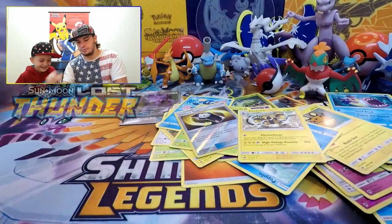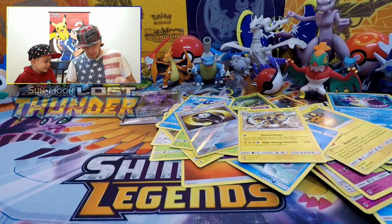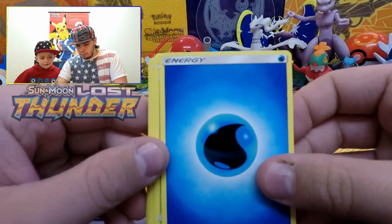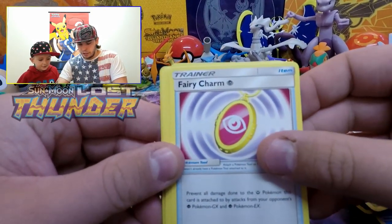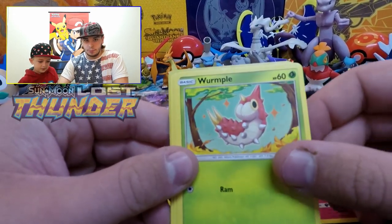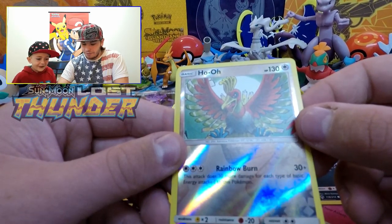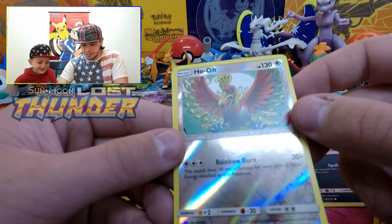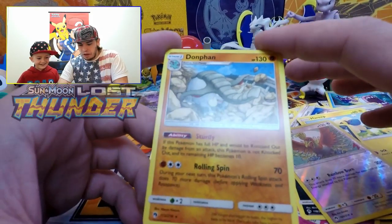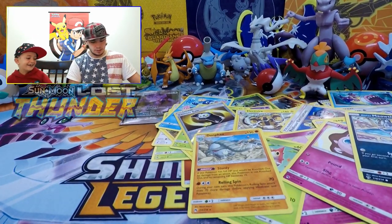Last pick — another Cauliflower pack. We got Water-type energy, an Eridian, Fairy Charm Psychic, a Professor Elm's Lecture, a Morelull, a Mareep, Wurmple, Jigglypuff, Alolan Meowth, a reverse holo Ho-Oh — that is awesome, he's awesome! — and a Donphan. We haven't gotten him yet; he's like a rhino. We're putting the Ho-Oh straight into a sleeve.